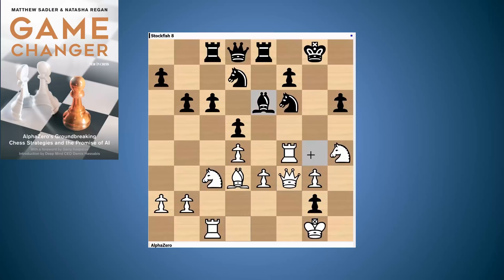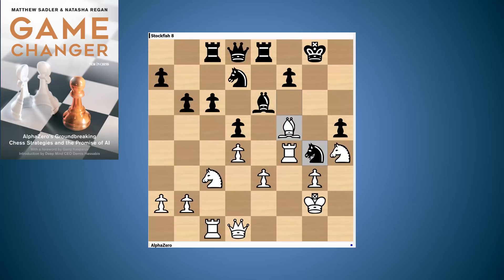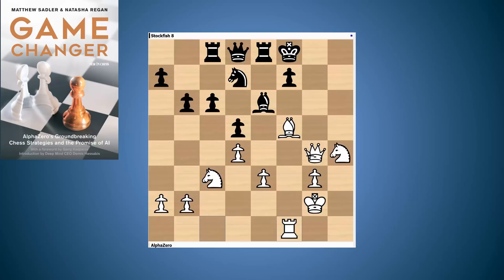AlphaZero played Queen f3, which is probably the best move. Stockfish's next move was h5, in order to still get an outpost for the knight on g4. When I saw that, I got very interested in the continuation of playing King g2, and then if h5, I wanted to play Bishop f5. The idea is that if Black continues naively with a plan of knight g4, then we take and play rook f1 — it's a dangerous attack. All the pieces are lining up against the king.